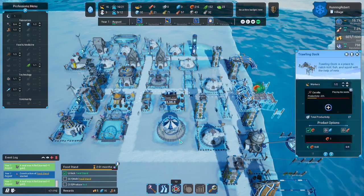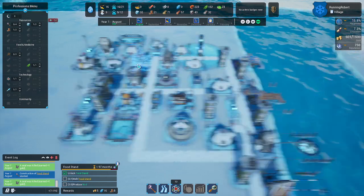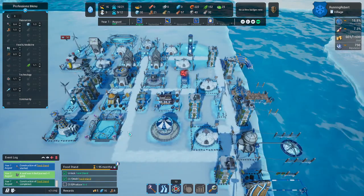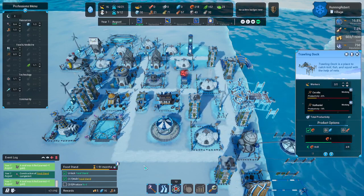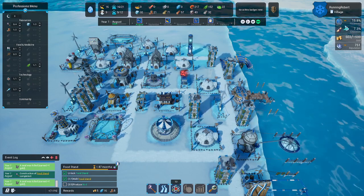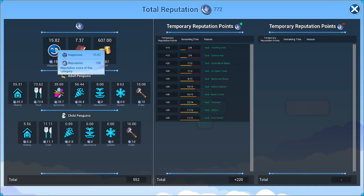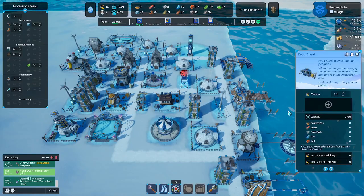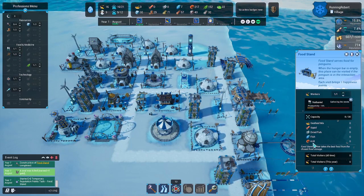Produce krill — I think we're already producing krill here, but we'll produce a little bit more. It looks like happiness is at 15.8, and some of those numbers don't quite make sense to me yet. I need to put someone in this food stand so that they can put food in there.